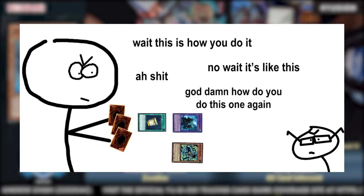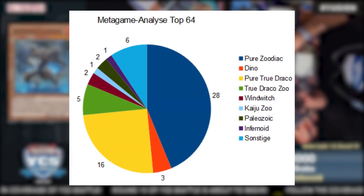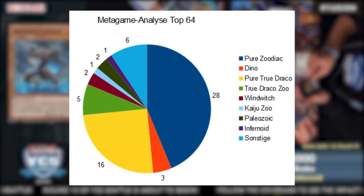By looping Norden multiple times — detaching it for Daigusto Emeral, shuffling it back into the extra deck, and resummoning it with Fusion Substitute — you were literally able to draw five or more cards on your turn off a two or three card combo. If old Zoodiac was oppressive for drawing two to three cards with high-roll hands, this variant kicked it into overdrive. This deck had combos that didn't take up your entire hand, it was consistent, it played an amazing control game, with disruption, draw power, and sick trap cards. At German Nationals, 52 of the top 64 deck slots were taken up by Zoodiac and its variants.